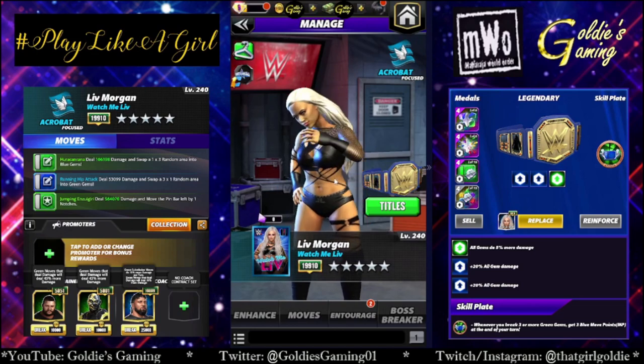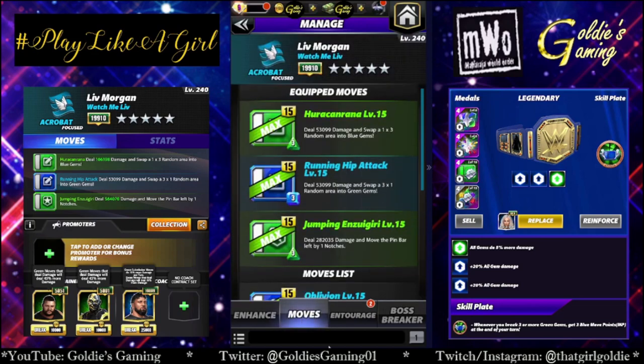We're going to look at a couple of different builds with her. First is available at three star — it's double green with blue two. Green one is the Hurricanrana, 3 MP, deal 53,099 damage and swap a 1x3 random area into blue gems. Blue two is the running hip attack, also 3 MP, deal 53,099 damage and swap a 3x1 random area into green gems. Green two is the jumping insecurity, also 3 MP, deal 282,035 damage and move the pin bar left by one notch. At five star gold, it moves the pin bar left by two notches, which will be a lot more helpful.